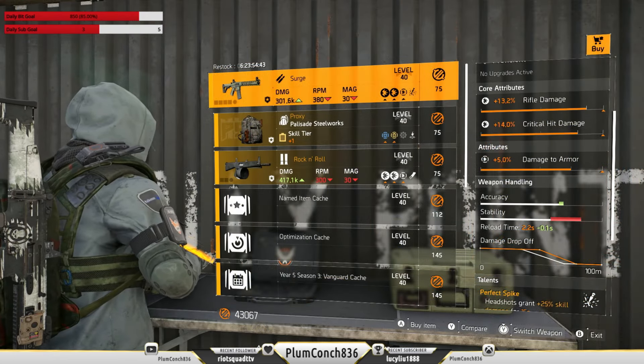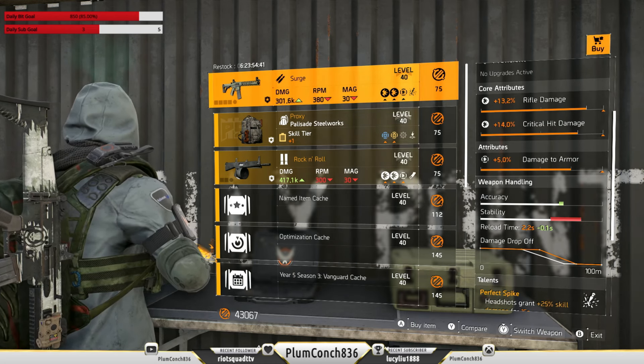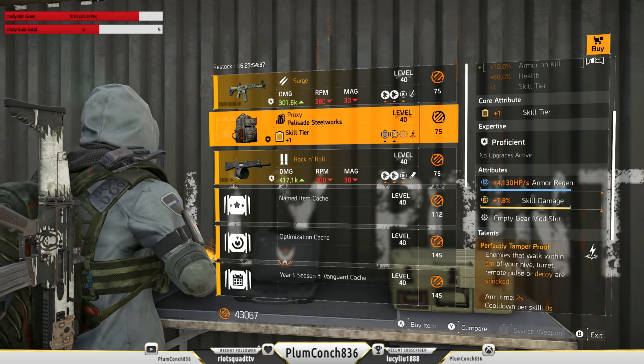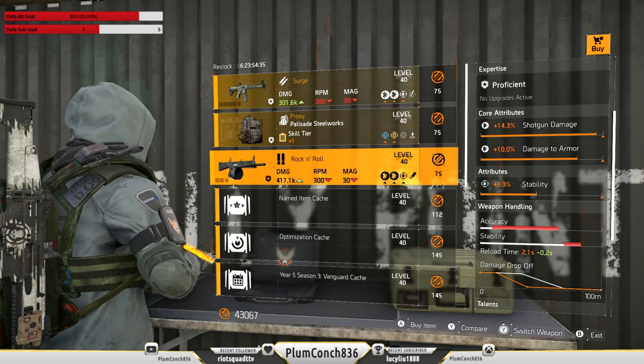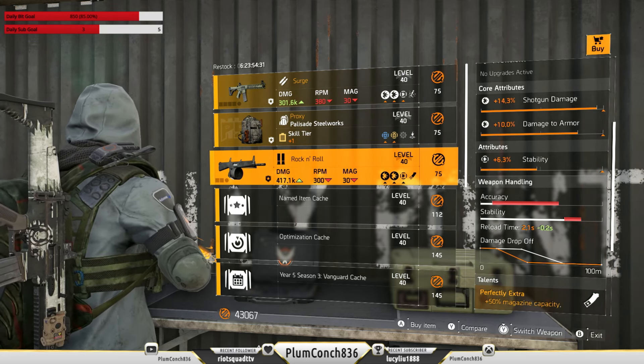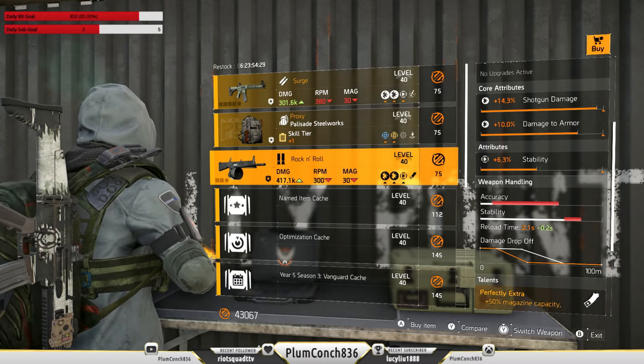Kicking things off this week, we're starting at the countdown vendor where we've got the Surge, the Proxy backpack, and the Rock and Roll. The Rock and Roll is definitely my pick of the three — works really well with Heartbreaker and Striker. Remember, champions, these items cost 75 countdown credits each.